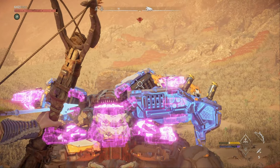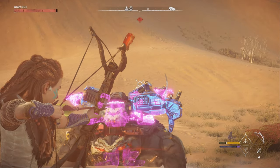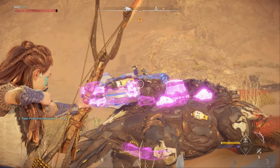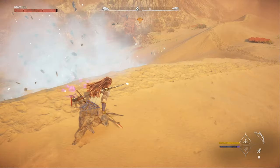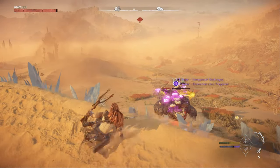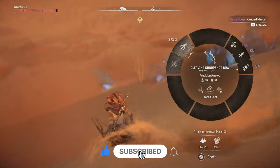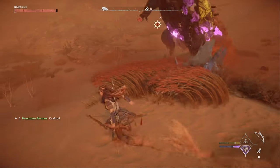Now if you want these shell bolts, you have to use tear blast arrows to get them off, and you do need them for a lot of weapon upgrades. You can also hit the vents in the back — if you don't have a clear shot at the back shell bolts from the front, then you can use the vents as a target. I'm going to do another Brace Shot on him — there, we actually blew up one of his plasma generators. I'll do another Brace Shot before he goes down, and we're chipping away at him here. Craft some more arrows while he's down.